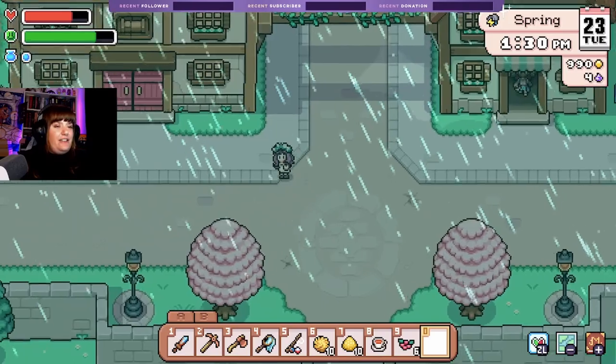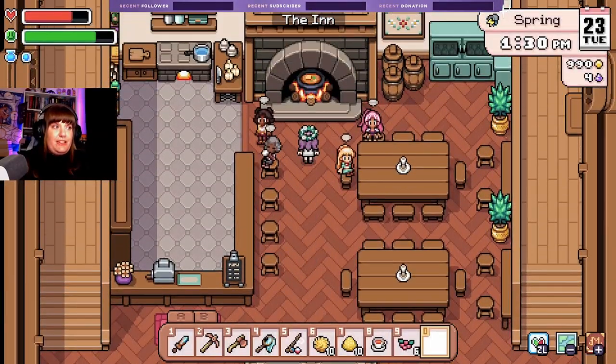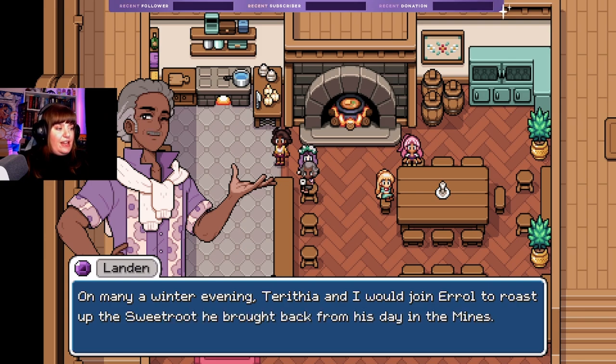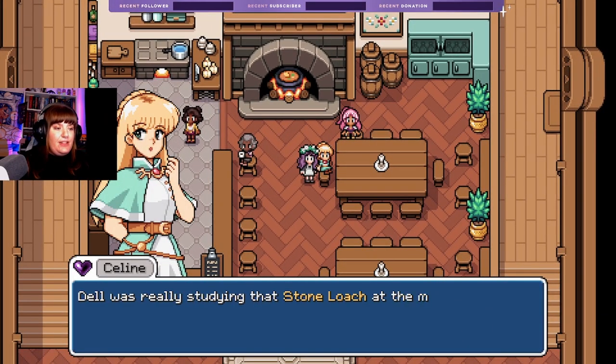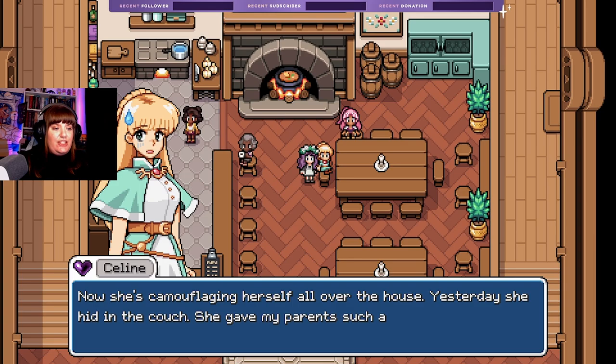We might be able to make trail mix — I think I've got all the ingredients. 'Sweet root in the museum's collection took me back — on many a winter's evening Terathea and I would join Errol to roast up the sweet root he brought back from his day in the mines, warmed you right up.' Del was studying the stone loach at the museum; now she's camouflaging herself all over the house. Yesterday she hid in the couch and gave my parents such a fright!